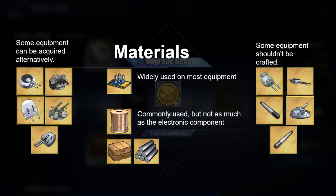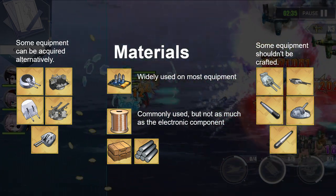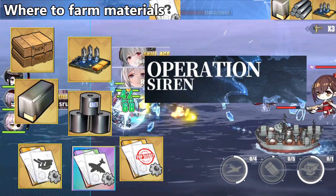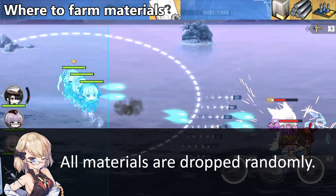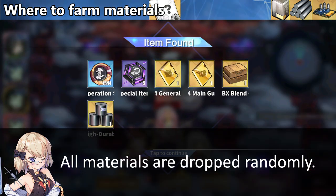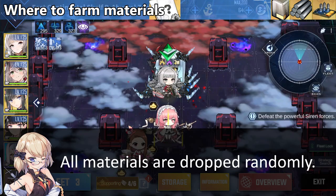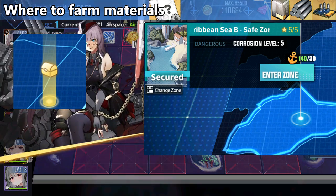However, not every gear should be upgraded because of the limitation of materials, and some upgrades offer only a small amount of improvement. The materials in the Gear Lab are farmable in Operation Siren. There is no specific area for a specific item — completing strongholds and abyss bosses will grant you a fair amount of random gold materials needed in the Gear Lab.